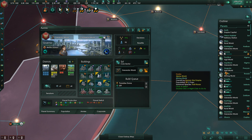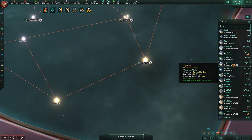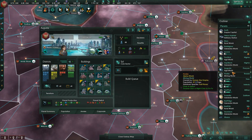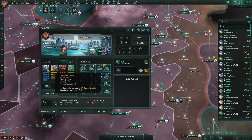Let's go ahead and get some more housing on Aurora. Now, Augusta is going to be our ecumenopolis — the arcology project. It's an agri-world at the moment, but we're going to convert it fully into a city world. We can start doing that now. I suppose I can just go ahead and start doing that.